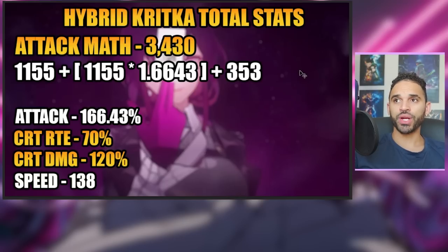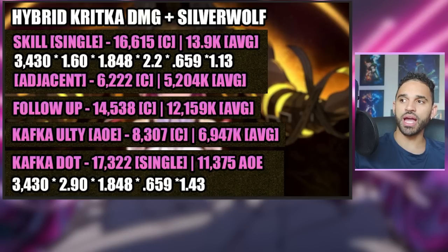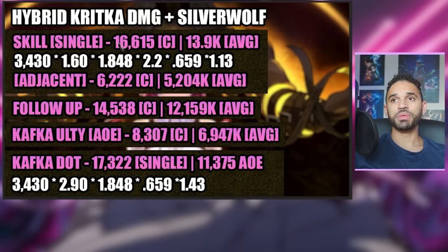For the hybrid crit total stats, we're going to be at 3,430 attack, and then the crit rate to crit damage ratio is going to be 70% over 120. Looking at the hybrid crit damage on a single target for the skill, it's going to be 16,615 on a crit strike. But the average, considering we only have a 70% crit chance, is going to be 13.9K — so round it up to about 14,000. For adjacent targets that's going to be a different number, and we did the same calculations all the way down. These are the numbers you'd see running hybrid crit with Silver Wolf.